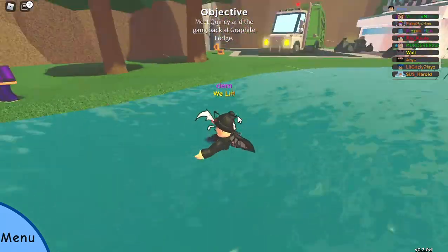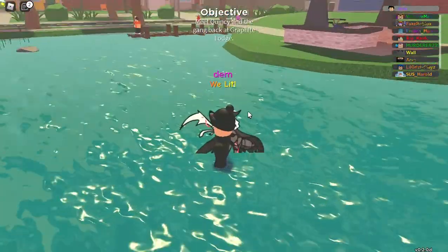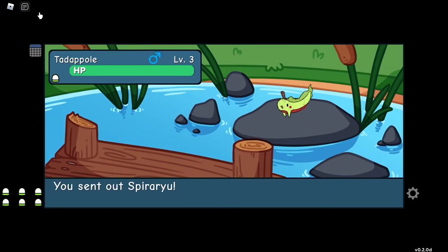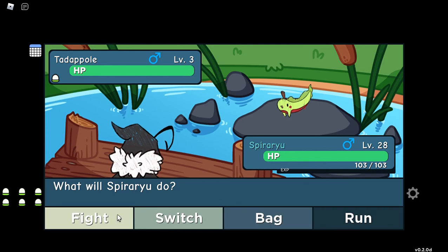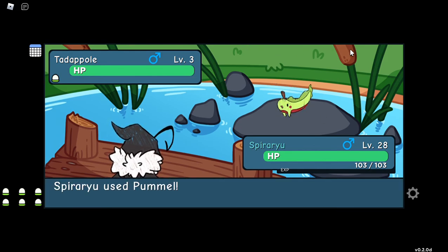That's how you chain. Just kill tadpoles and your chances will be higher of getting a misprint, shiny, or hidden trait. That's how you get it.